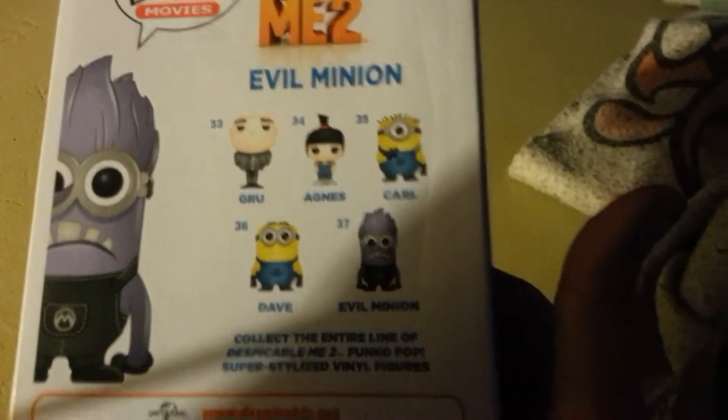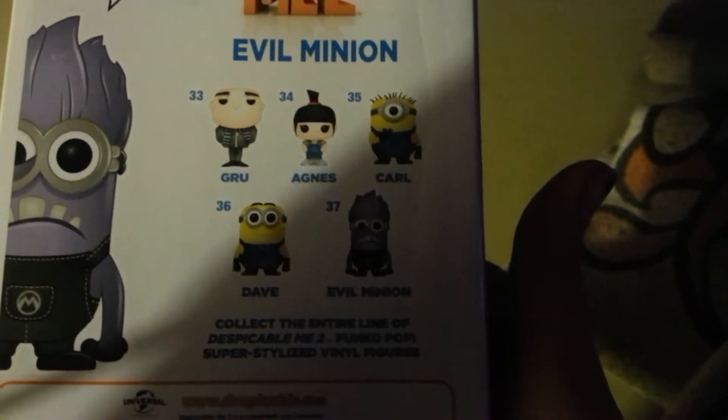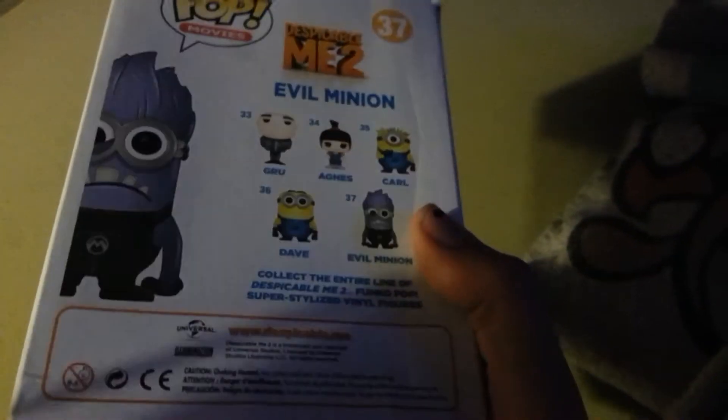They had him and Carl. But by the time these had gone on clearance from $9.99 to $7.49, Carl was already sold, so I did not get Carl, sadly. Carl was one I really wanted because he's one of the one-eyed minions. Eventually I'll work on getting Gru, Agnes, Dave, and Carl. But for right now, I'm just going to stick with the evil minion because that's all I have.